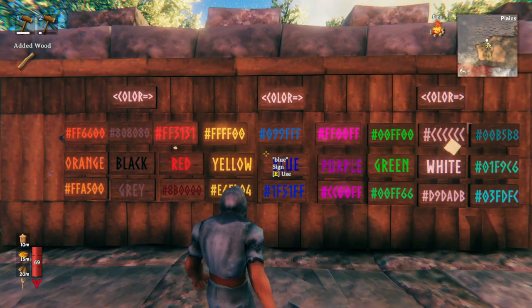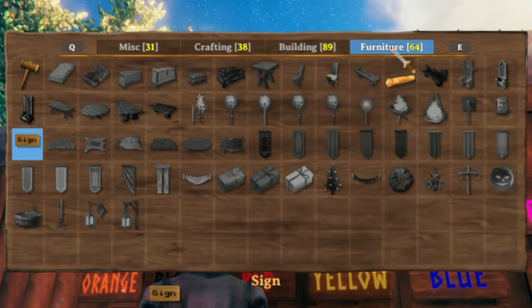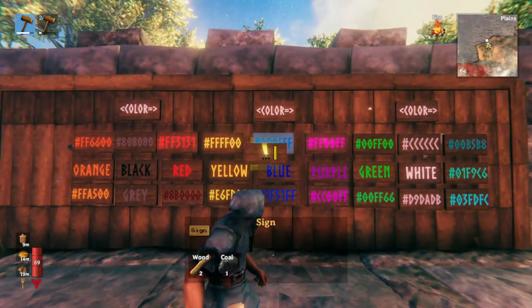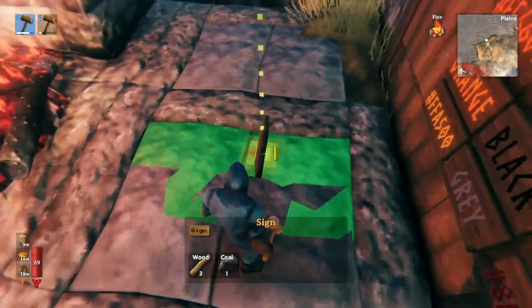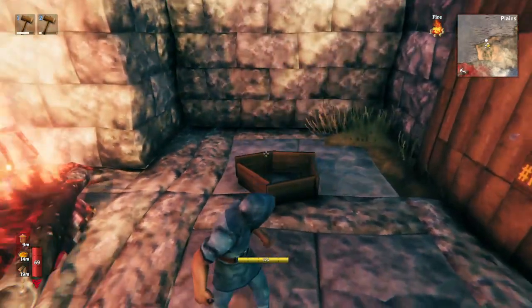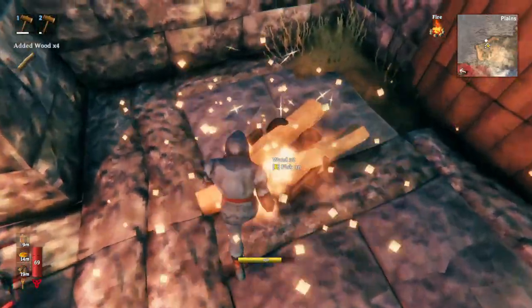To make signs in Valheim, you'll need to build a hammer. Once you have a hammer, go to the furniture tab, and then the sign option will show up there as soon as you pick up coal and wood. The cool thing about signs is that you don't need a workbench to make them. So it's a really great way to communicate, or you can actually block certain things in without ever making a workbench. Signs can be useful in a wide variety of ways.